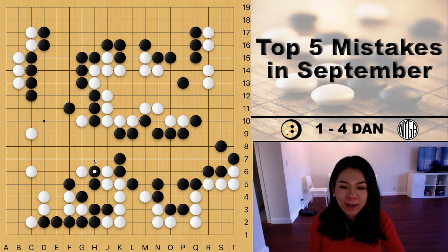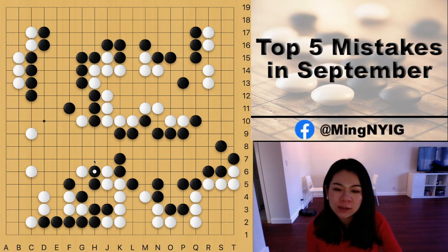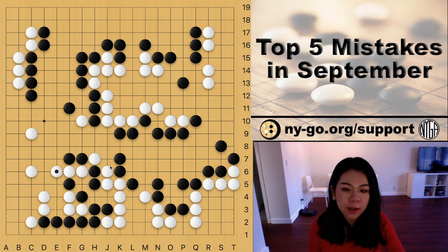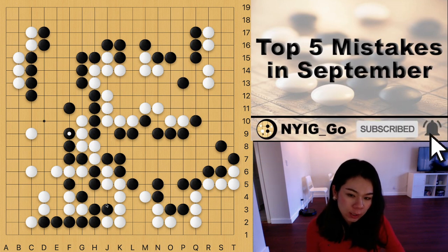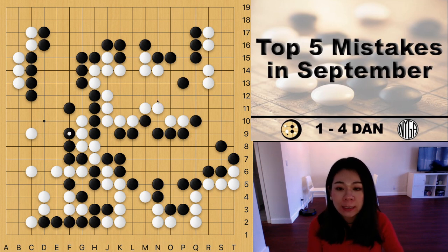The correct move is to push. White now has to either Atari or block — actually the Atari doesn't make any difference, as I'll show in a moment. After the push, black needs to cut. If black is able to kill the white stones, this becomes a real eye on top. White has to escape, then black can push one more time. White extends, black comes back to Atari the other stone, then bump and push — pretty straightforward.